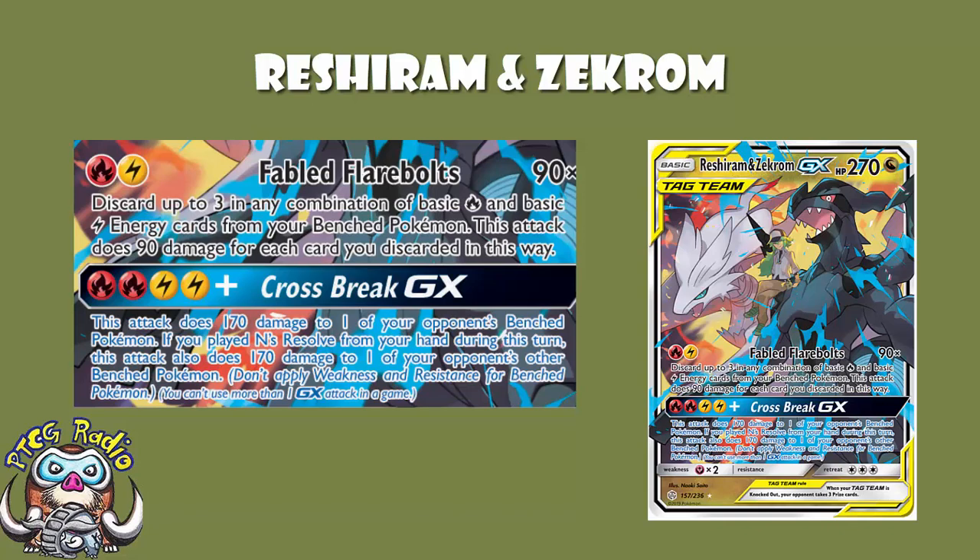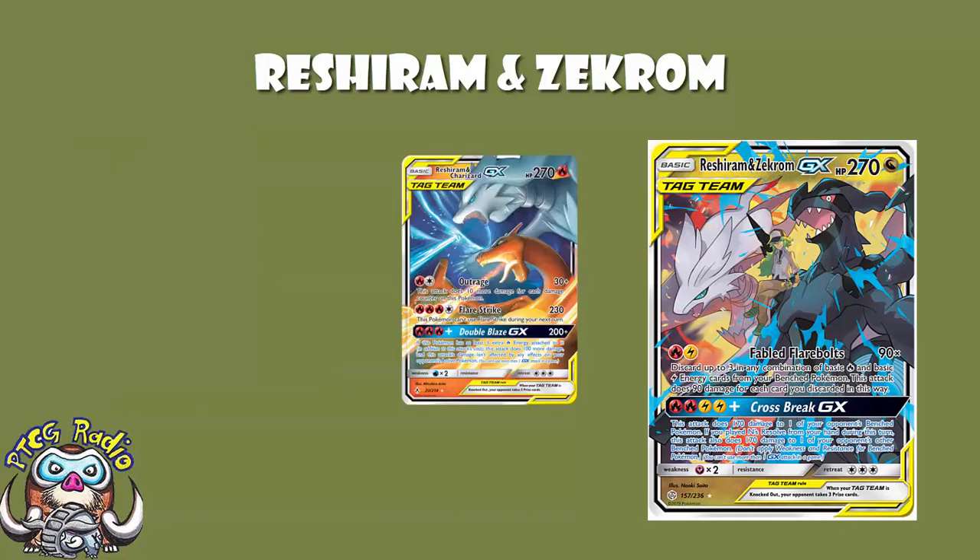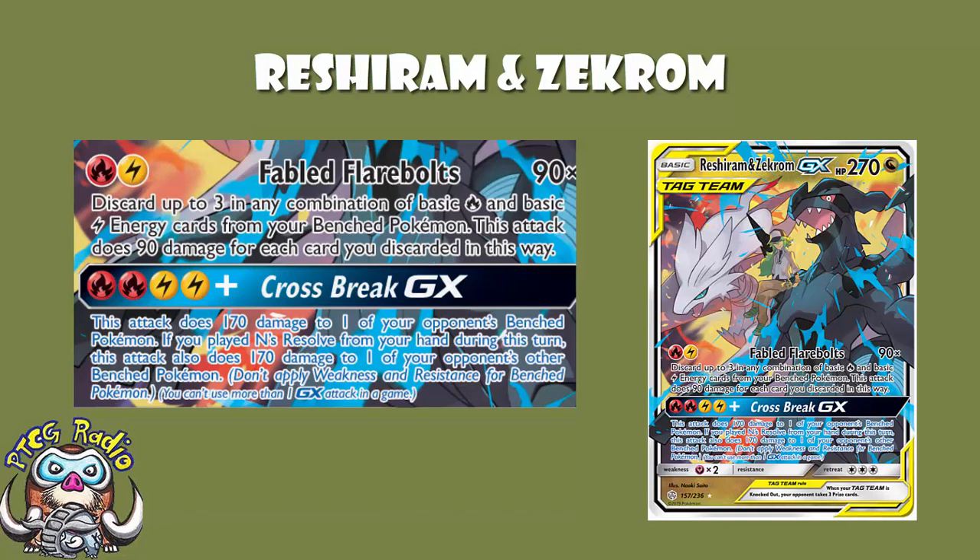The thing to remember is, firstly, 270 is perfect — Reshiram and Charizard, Mewtwo and Mew, you're golden. But you need the energy on Reshiram and Zekrom itself, and you need the energy on your bench Pokemon to discard. So you need fire and lightning on the Reshiram and Zekrom, but the energy you're discarding for extra damage comes from the bench only. It's quite a bit, but you're one-hit KOing the tag team GXs, so that's probably alright.